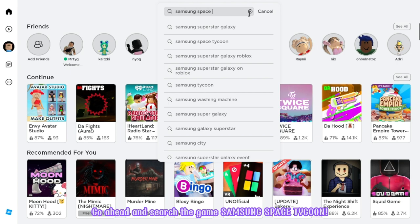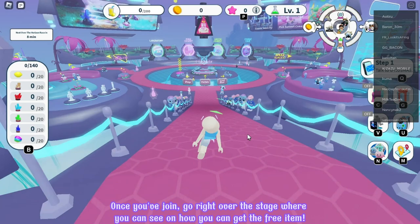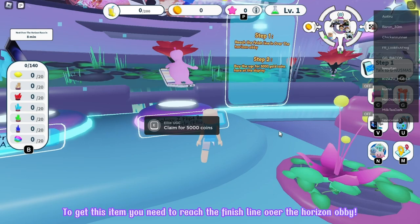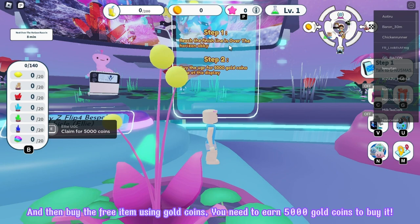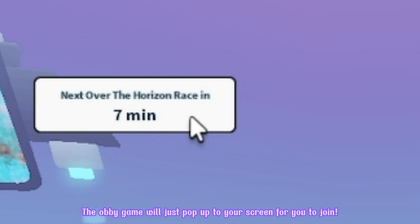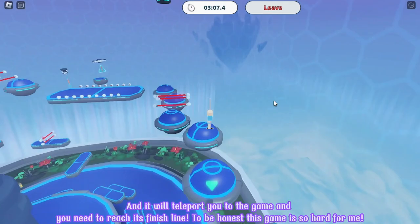Go ahead and search the game Samsung Space Tycoon. It will be the first game with the large icon. Make sure that it's created by Samsung Global. Let's join! Once you've joined, go right over the stage where you can see how you can get the free item. To get this item, you need to reach the finish line over the horizon obby, and then buy the free item using gold coins. You need to earn 5,000 gold coins to buy it. The obby game will just pop up on your screen for you to join.